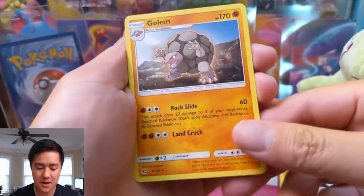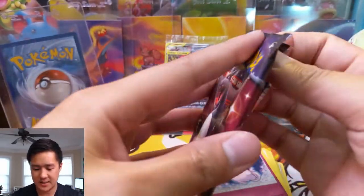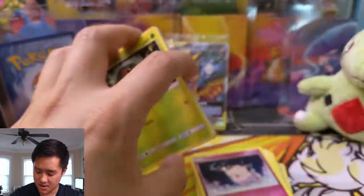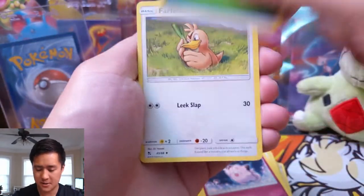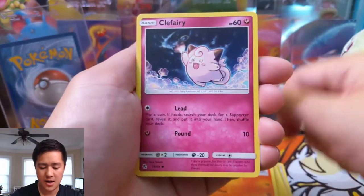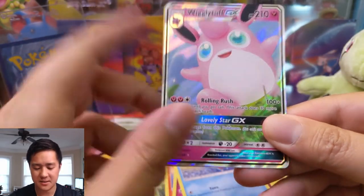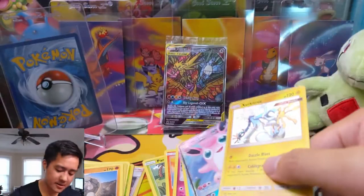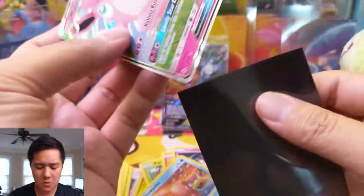We got a Golem and then just a Voltorb — started off very strong, things have cooled off quite a bit. Let's get back on that hit train. Pack five: grass energy, Farfetch'd, Brock's Gym, Giovanni's Exile, Caterpie, Paras, Charmander, Clefairy, Slowpoke, and then we have a Wigglytuff — I think that's the dupe I have the most of. And then a Zeraora shiny! A double pack hit — neither is crazy good but we will take it. I think we have the Zeraora already but we're doing pretty good on the shiny front.